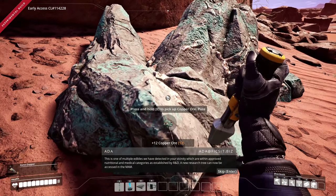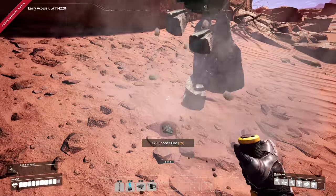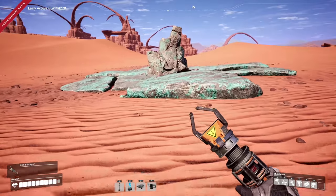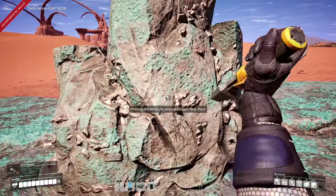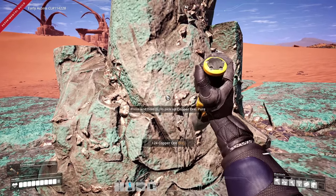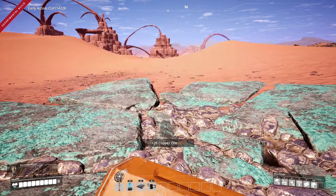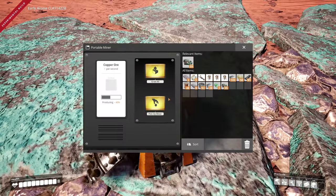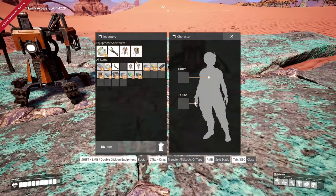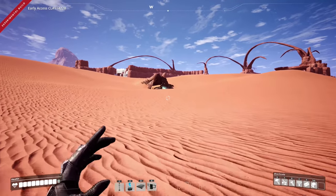It's a barrel nut — we all know what barrel nuts are. There's a copper deposit right here, so we'll throw our miners on there. If you're curious about the beginning stuff, check out my first two videos in the series. We'll place another miner and let those do their thing.